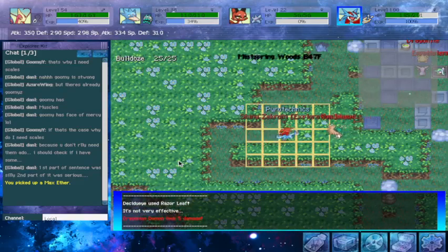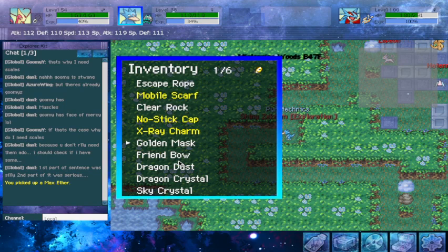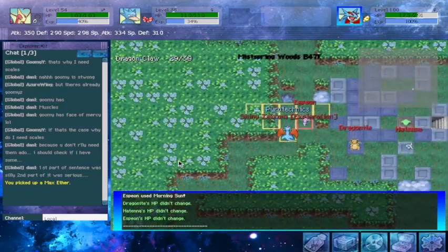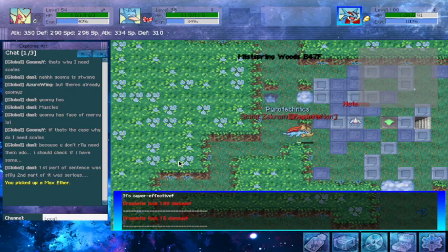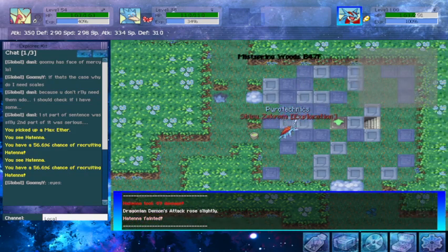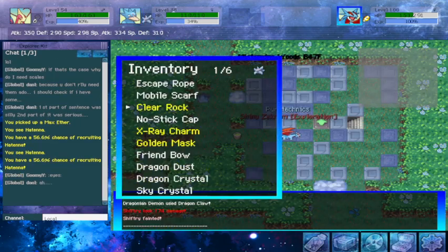Speaking of Hattena, there's one right there! Let's go for it, because I don't quite remember if I have one or not — we're going to take our chances at it. What are our chances? 56.6%. Not bad. Unfortunately, we didn't get it, but that's completely okay.